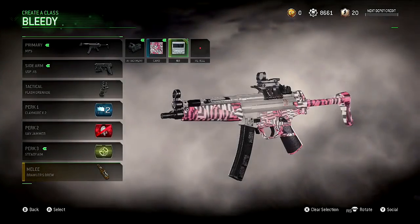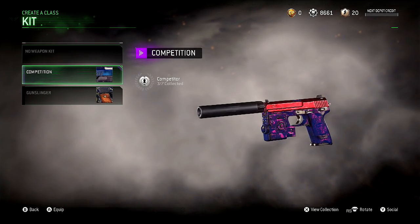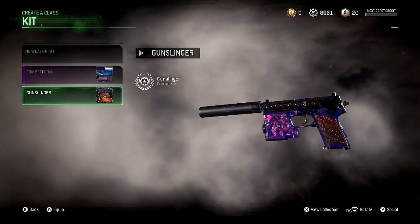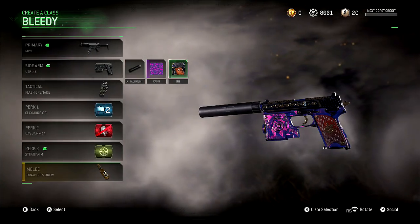I don't think I have the weapon kit on this guy. You can add the kit to this. What the fuck? That's pretty cool. I don't really like those two colors together, but this looks so... Oh my God! It's so good, dude! It's so good! Alright, we gotta set all of our classes up.